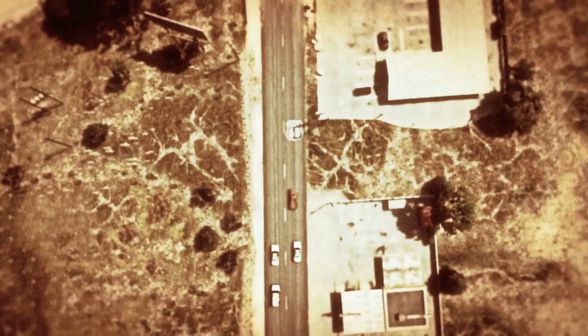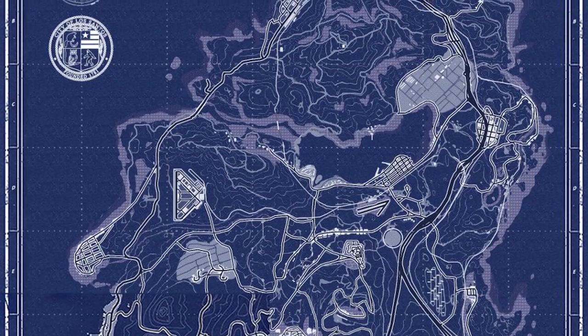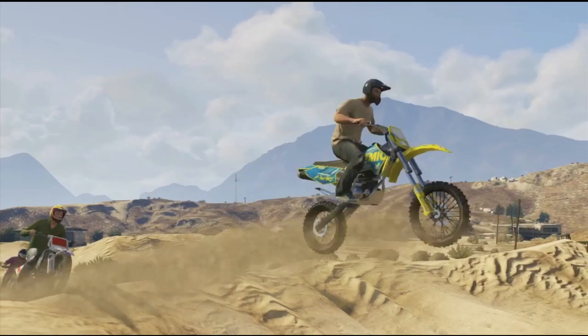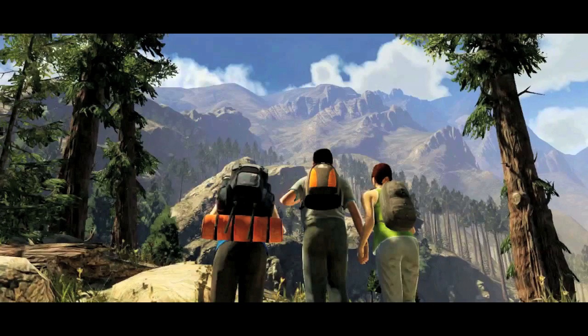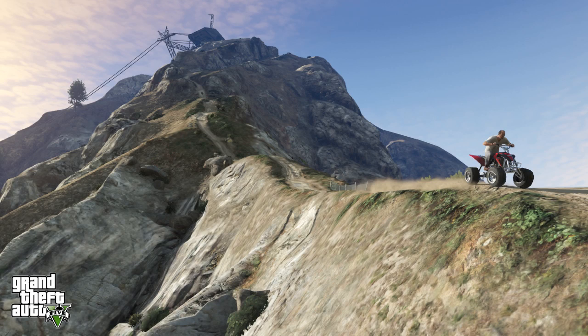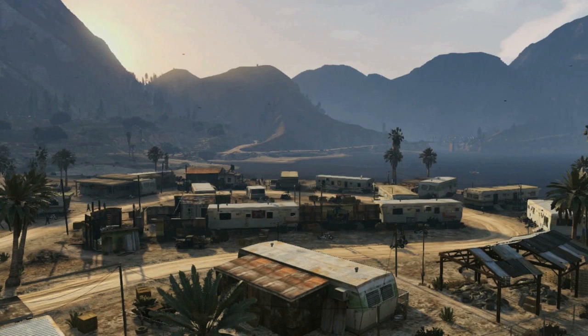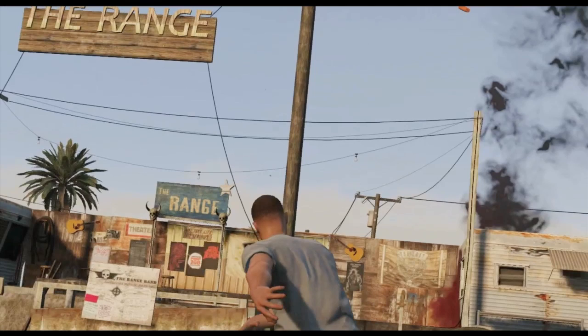If you head out of Los Santos on the Route 68 freeway, which is based on the famous Route 66, you enter the countryside of Blaine County, home to the Alamo Sea, the Sonora Desert and the towering Mount Chiliad. GTA 5's resident maniac and playable character Trevor Phillips can be found in the ramshackle trailer park of Sandy Shores, nestled on the Alamo Sea coastline near the headquarters of the west coast chapter of the Lost motorcycle crew.